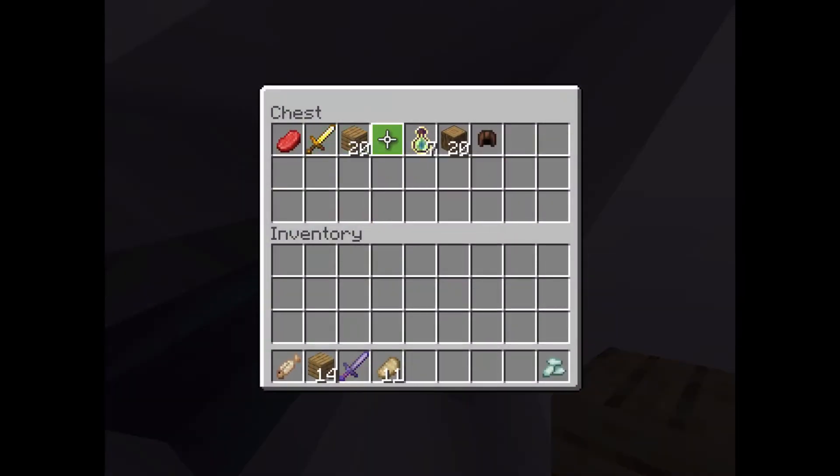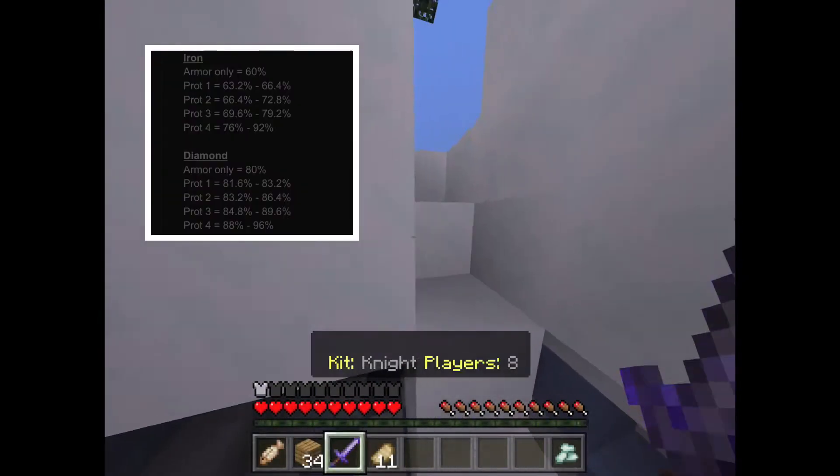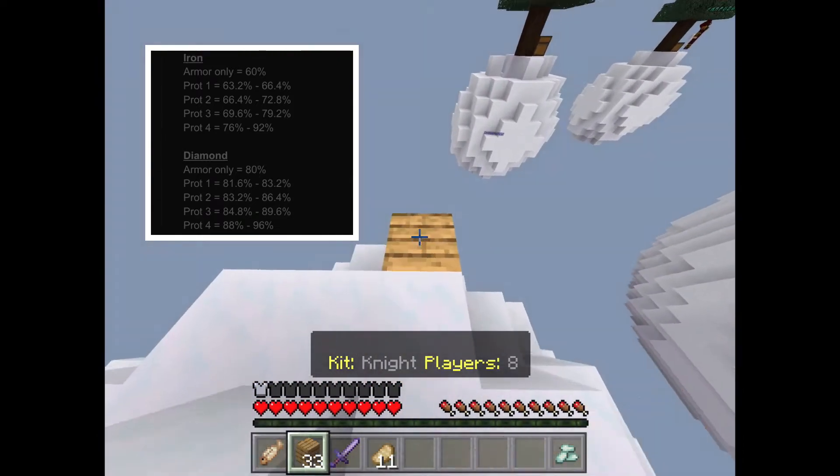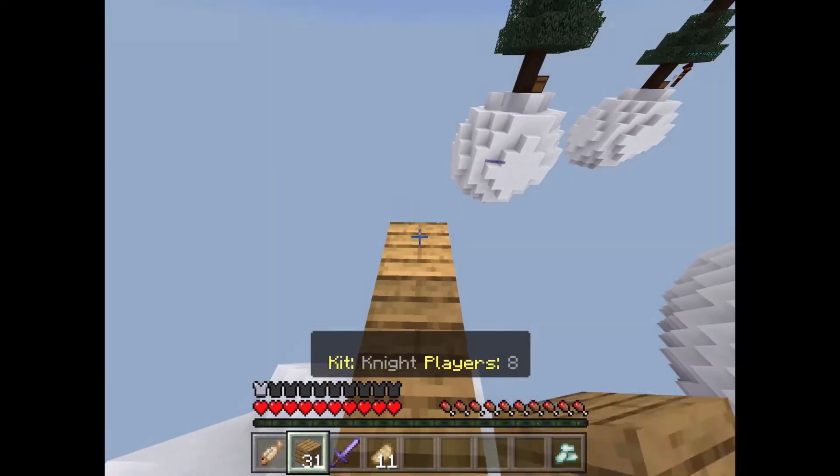For Survival, Diamond Armor is better because it blocks 80% of damage, compared to Prot 1 Iron which only blocks 63% to 65% when wearing a full set.